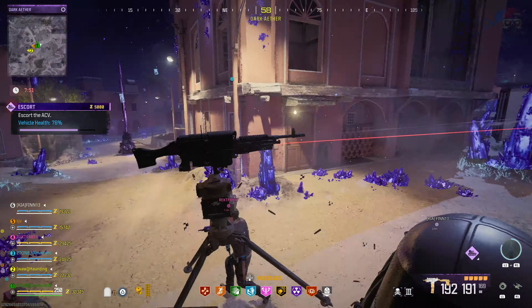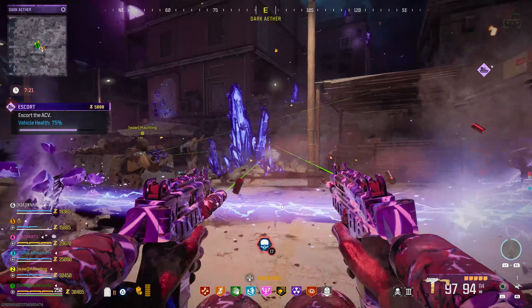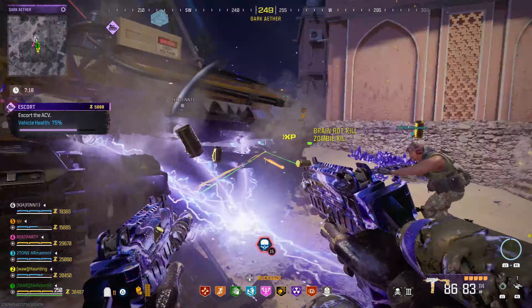I forgot to bring one, but thankfully two other teammates had one each. So we had two Sentry Guns set up on top of the ACV, which was very, very helpful. What I did bring was Golden Plates that I had from the first Dark Aether Zone — I had those schematics. And I also had the Dog Bone, so I brought in my Level 3 Dog.